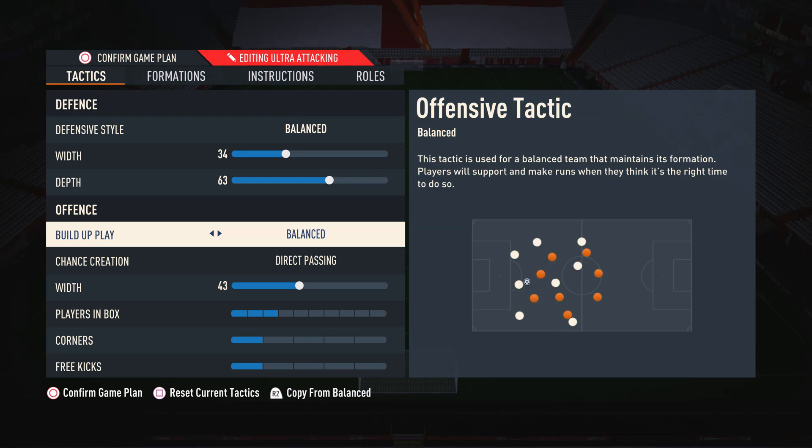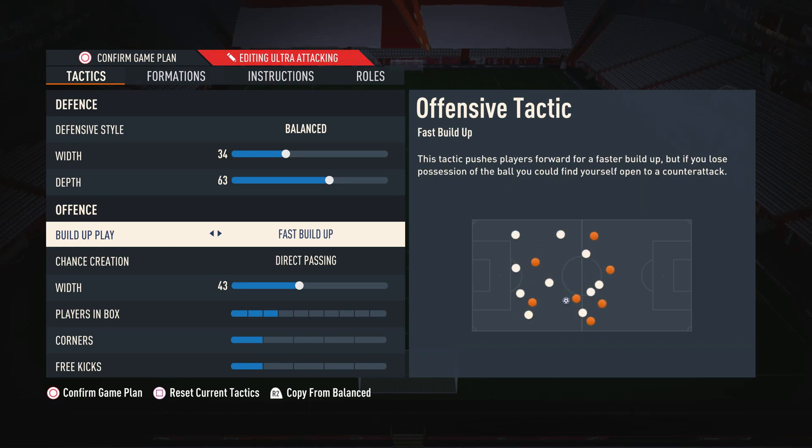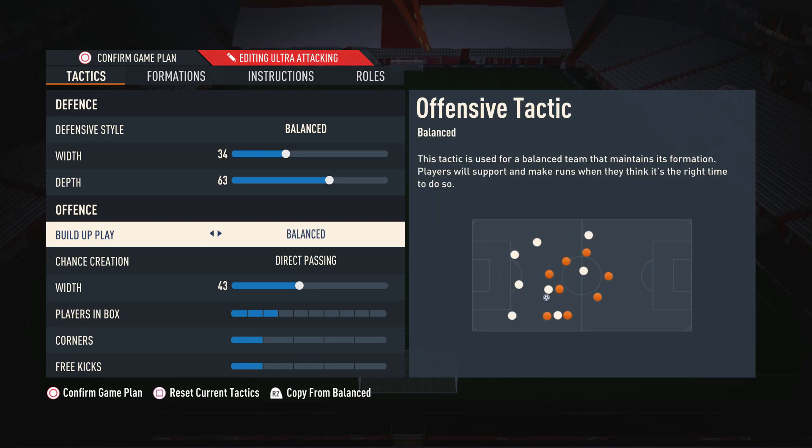For build-up play I have this on balanced, because it's the most consistent and varied form of build-up in the game. With balanced, you can pick and choose when and where you use each form of build-up. With slow build-up you're always locked into playing slowly, and with fast build-up you're always locked into playing quickly — you lose variety. With balanced you can really pick and choose, which is why I think it's the best.